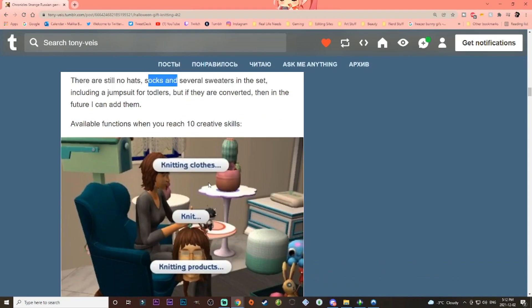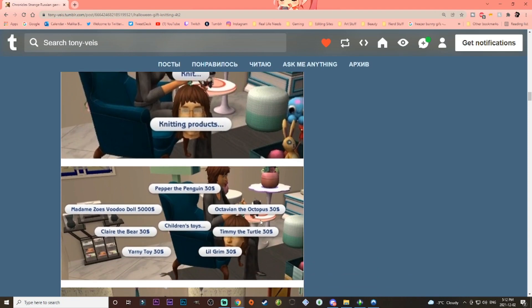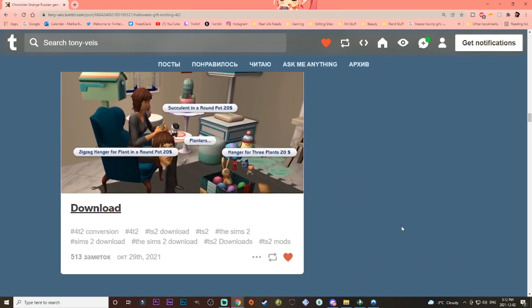These are all the things you can do when you reach creativity level 10 — it unlocks all the items that you can knit. But over time, as you get your creativity skill points up, which you can do with this mod, you end up getting more options available to you to knit.